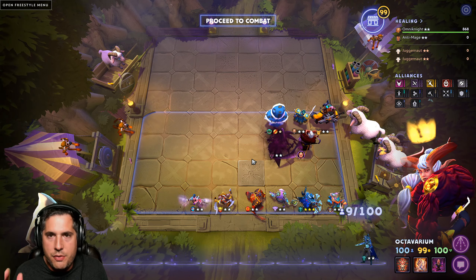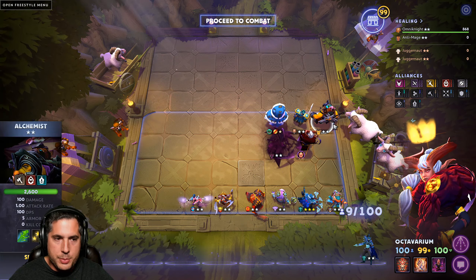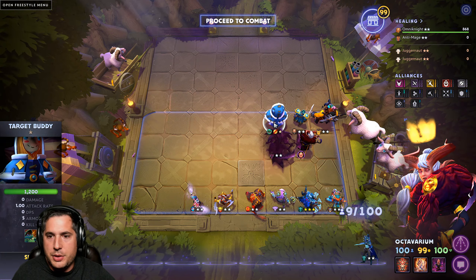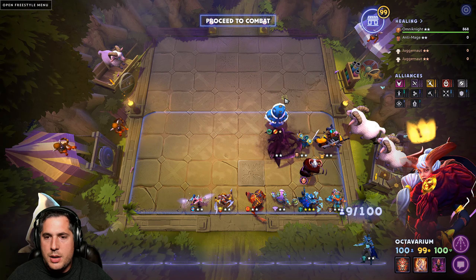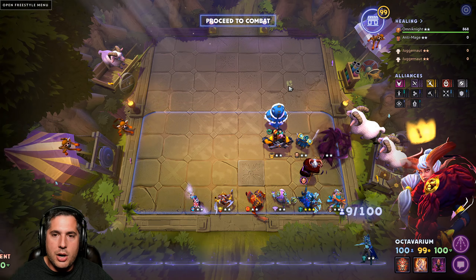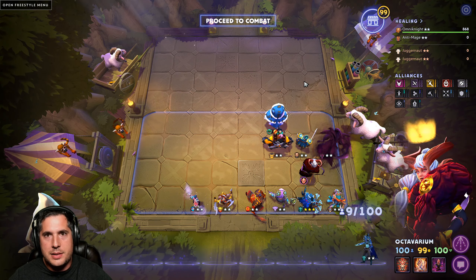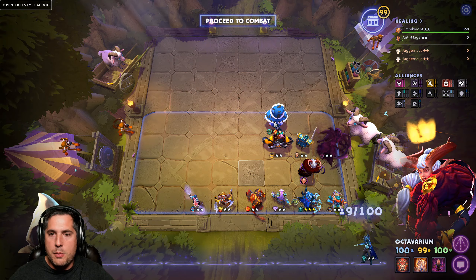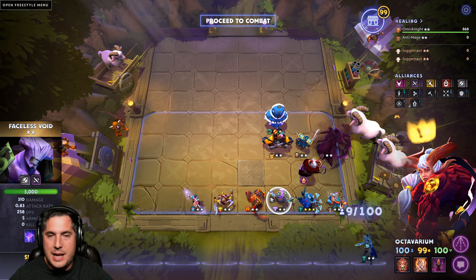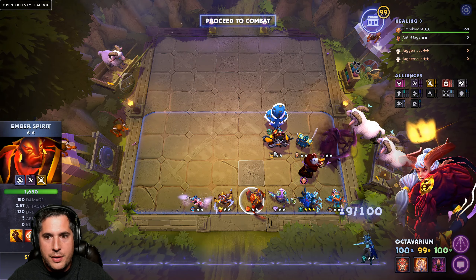You do not want sustained fights with Assassins — you want to kill them as fast as you can. You reduce their armor through Alchemist, stun them with Kunkka, and I actually like using a Targeting Buddy in this build. The Targeting Buddy creates an extra two seconds where your Assassins aren't taking DPS. It's 1200 damage that's not hitting your Assassins — and these Assassins don't have a lot of health. The Targeting Buddy gives your Ember Spirit new life and an opportunity to cast Sleight of Fist.